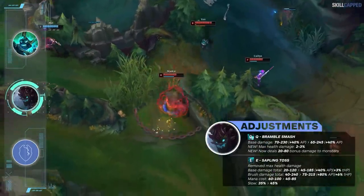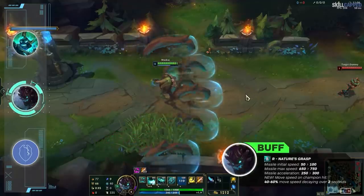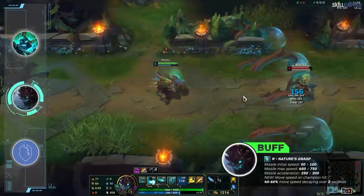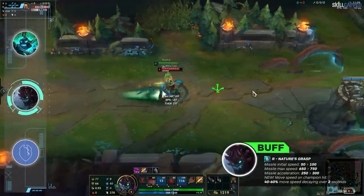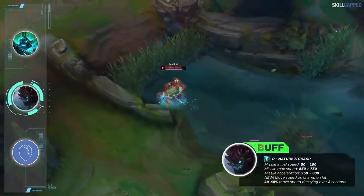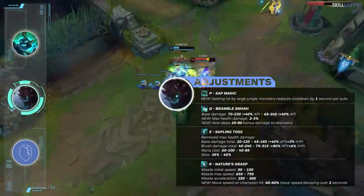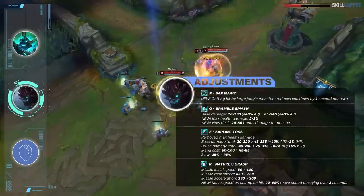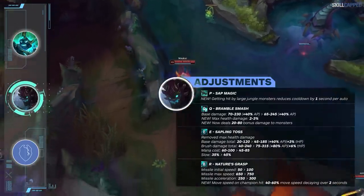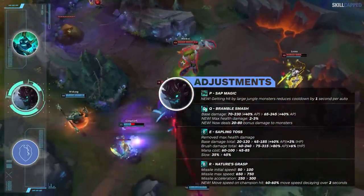The final changes for Maokai are to his ultimate with missile speed being buffed across the board. A new feature will be added where you gain 40 to 60 percent decaying movement speed over 2 seconds when R hits a target — this buff is only for Maokai though and won't accelerate teammates. All in all these are some spicy looking Maokai changes. Gank power at level 6 will be way stronger now, clear speed is going up tremendously in exchange for less E damage, which is a trade-off you'll take any day when playing tank Maokai.